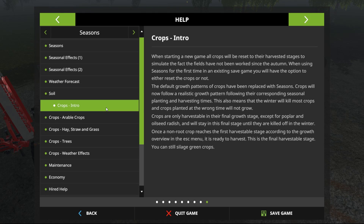Crops intro: when starting a new game all crops will be reset to their harvested stages to simulate the fact that fields have not been worked since autumn. Default growth patterns of crops have been replaced with seasons — crops will now follow a realistic growth pattern following their corresponding seasonal planting and harvesting times. Winter will kill most crops, and crops planted at the wrong time will not grow. So we can't just willy-nilly go planting stuff — we've got to plan things out season by season. Each season is only nine days in this game, so no time at all.